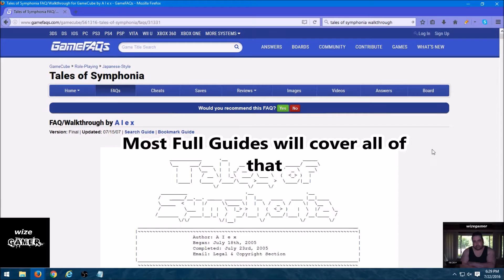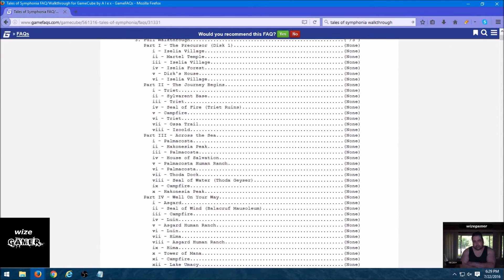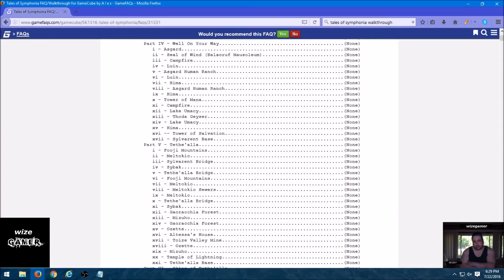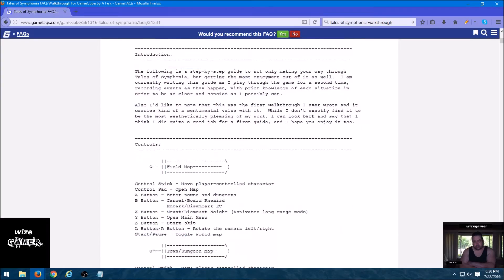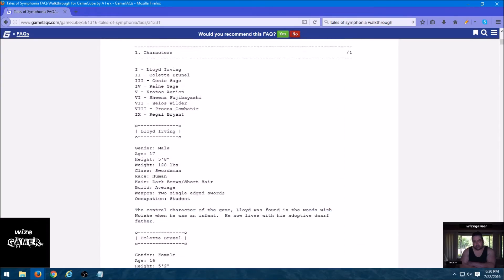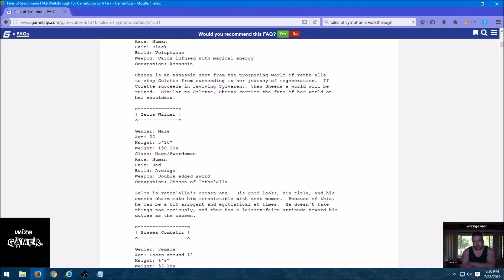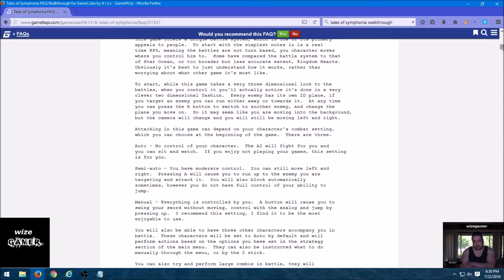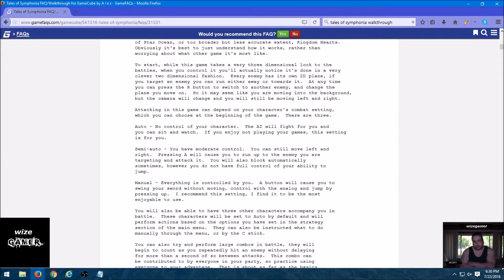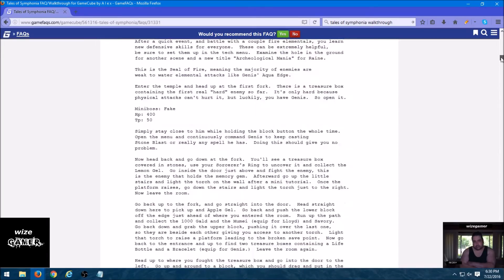Then I simply scroll down a little bit and check out the contents to make sure it has all the stuff I'm looking for. It looks like it's got everything — a huge index. Another great indication of how much content a guide has is the scroll bar is going to be really long; it's going to take quite a bit of time to actually go through it all.